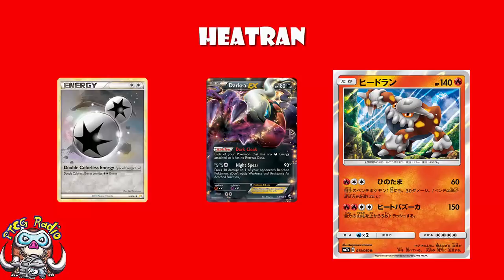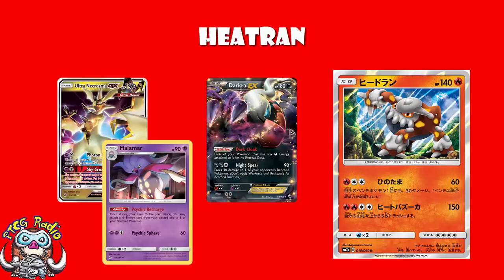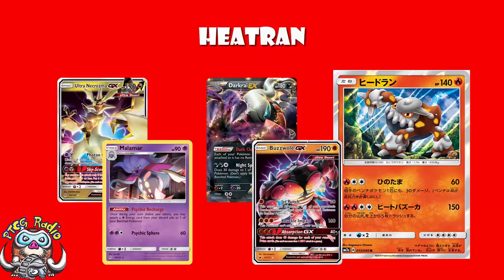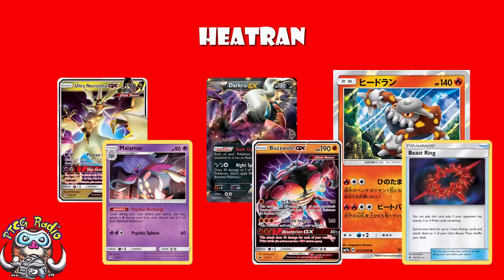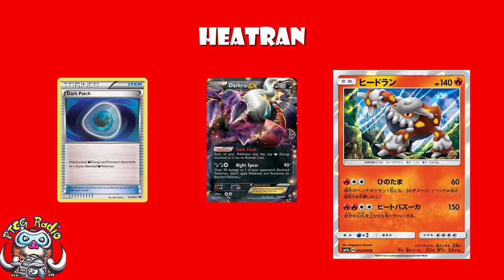The issue is it's only got 140 HP. It's nice for a basic, but it's still low in the context of a whole bunch of EXs and GXs, and it still costs a bunch of energy. In a format where Ultra Necrozma is using Malamar to accelerate energy, and Buzzwole is attacking for one energy or using B-String, you're potentially not going to have quite as much time to accelerate energy. Although Darkrai's attack cost was a little bit more awkward, it did have Dark Patch. And to clarify — Darkrai did 90 to the active and 30 to the bench, so this is actually a less powerful version of Night Spear. But it's still a good attack.